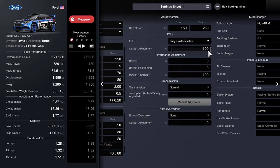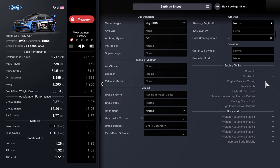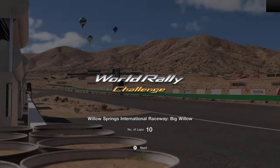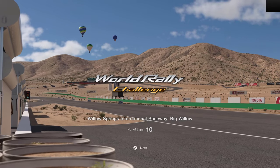These are all of my settings. I'm at 100, no ballast, power strict at 100. I've got a high RPM turbocharger on and I'm going to leave everything as it is — I can always add more changes to this car if I need them. So let's enter the race and we'll see how we do. This is the World Rally Challenge, Willow Springs International Raceway, Big Willow. Number of laps: 10. Let's get into the video.